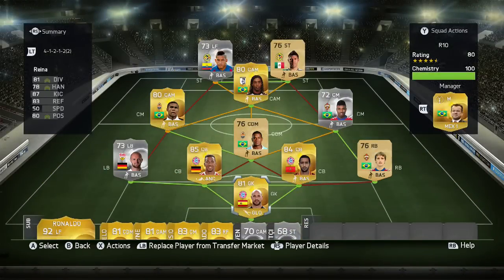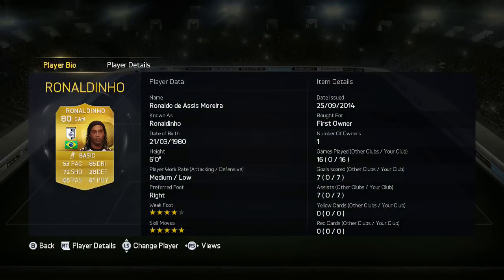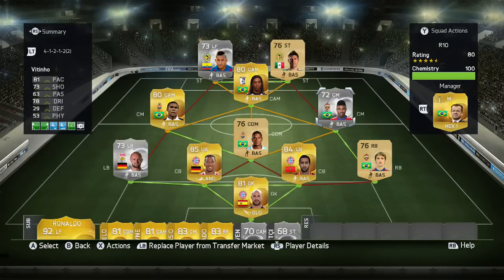You can't have an Ultimate Team without Ronaldinho in the team. This is the team I built around him — we've got Arroyo, we've got Peralta, and Ronaldinho himself. You can see he's played 16, scored 7 and assisted 7, which is okay I guess. We've got Vitinho at centre mid and Acosta as well. And again, you can see the same defence — if the defence is working for you, I don't see any point in changing it. It's just fun to use, it's incredible.